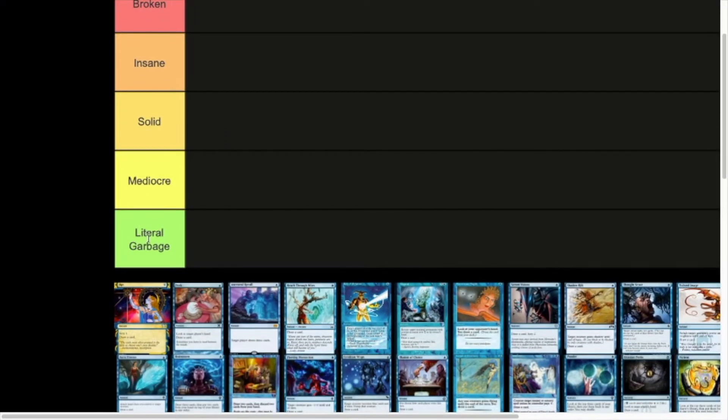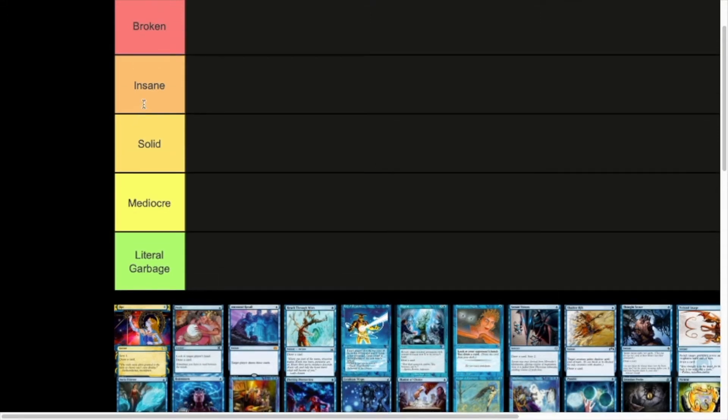We have the Literal Garbage tier — so bad, never use it, not even playable in a bad sealed deck. Mediocre — these cards are playable but probably won't get anywhere in Constructed unless it's a very specific deck, but might be playable in some sealed decks. Solid — could see play from Standard to maybe Modern or Legacy, or solid in Commander. Insane — really strong cantrips that see consistent play anywhere from Standard to Modern to Commander; maybe not ban-worthy, but real strong. And then Broken — cards that have been banned or are completely format-warping, go in almost every deck.